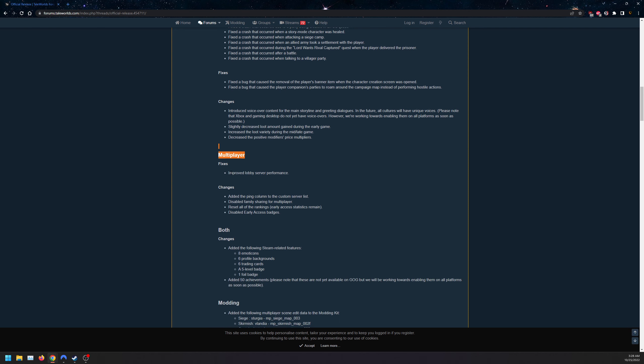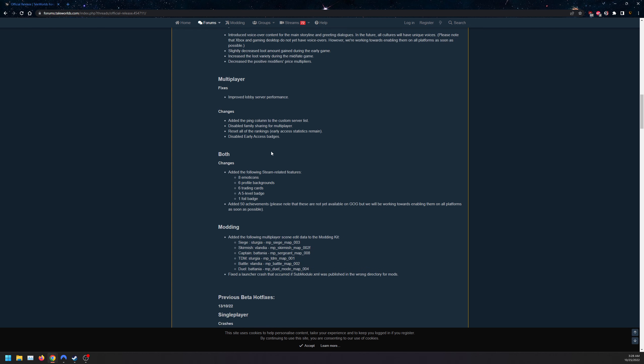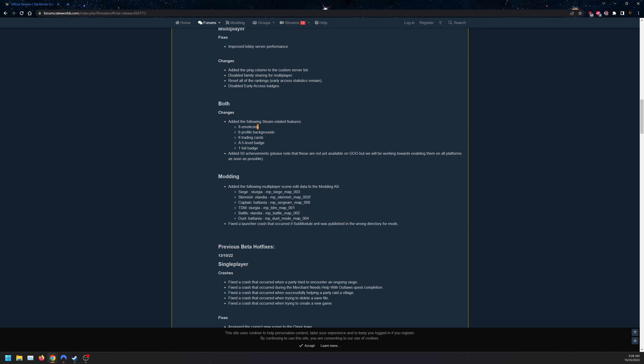For multiplayer: improved lobby server performance, added a ping column, disabled family sharing, reset all rankings, and disabled early access badges. They also added Steam-related features: eight emoticons, six profile backgrounds, six trading cards, a level five badge, one foil badge, 50 achievements for modding, and multiple new multiplayer maps for modders.